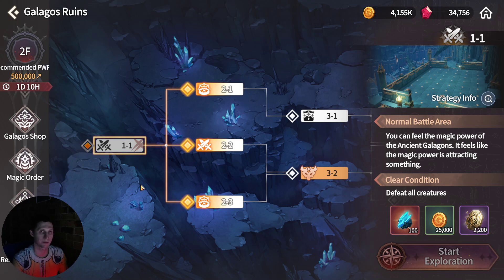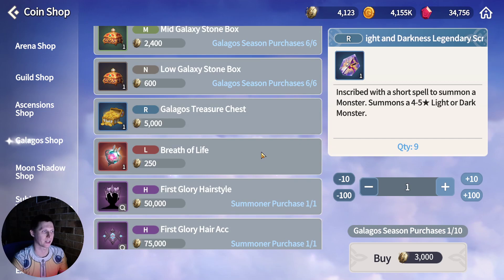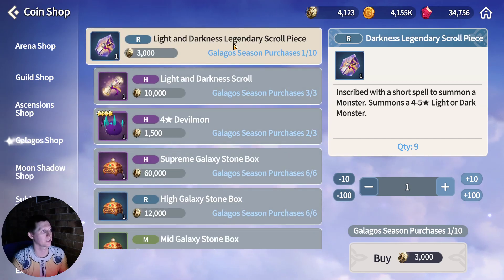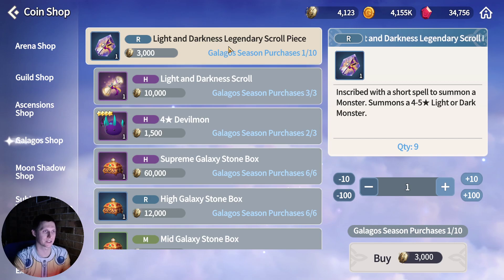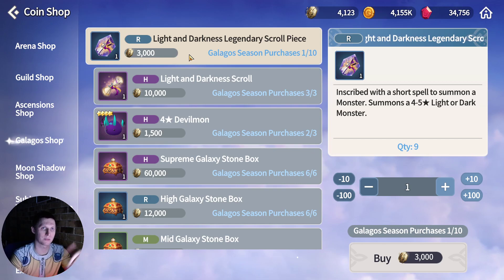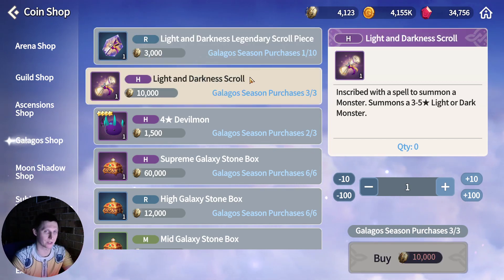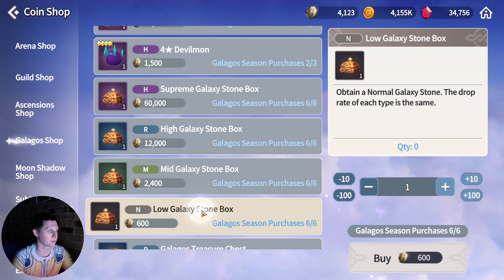So let's start with tip number one — let's talk about the shop. You have a 5-star Devamon that you can purchase. And at the top, something you might not have actually noticed is the light and dark legendary scroll pieces. You may have confused them as being regular legendary scroll pieces if you just kind of spotted and glanced over them without really noticing.